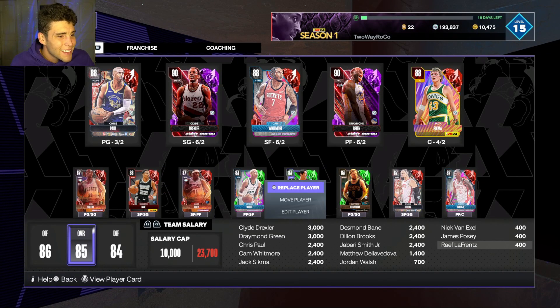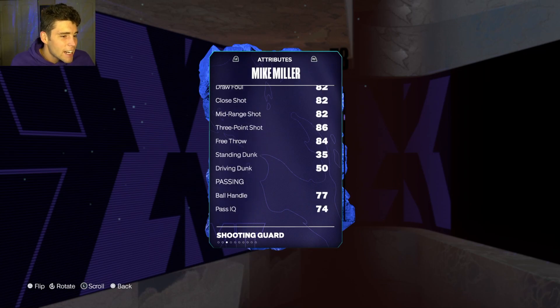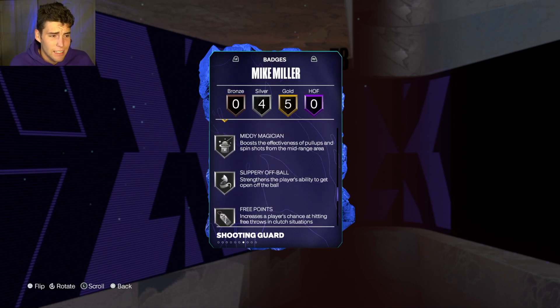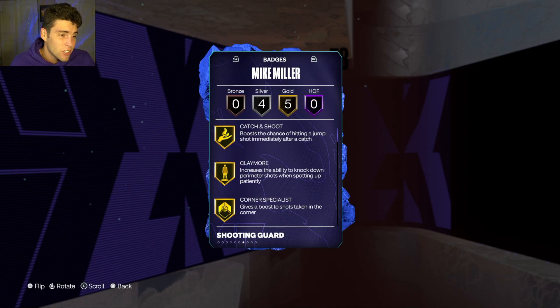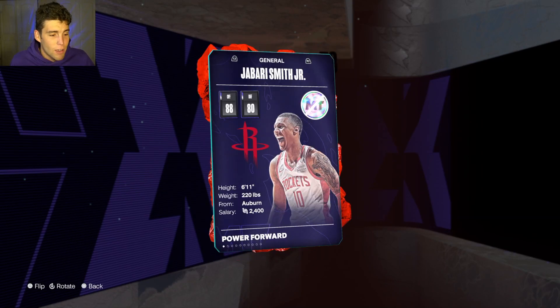At bench small forward, this one might surprise you — we're plugging in Sapphire Mike Miller: 6'8", 84 three-ball. He's an absolute marksman and he's not going to play a lot of defense, but at this stage of the team you can hide him decently. He's 6'8" with a decent player build, so he won't be an absolute liability. The big thing with Mike Miller is he shoots the lights out and puts extra pressure on the defense so a guy like Dr. J can get open. I actually got him for free and he has helped me out more than almost any other card in terms of getting through specific game modes.